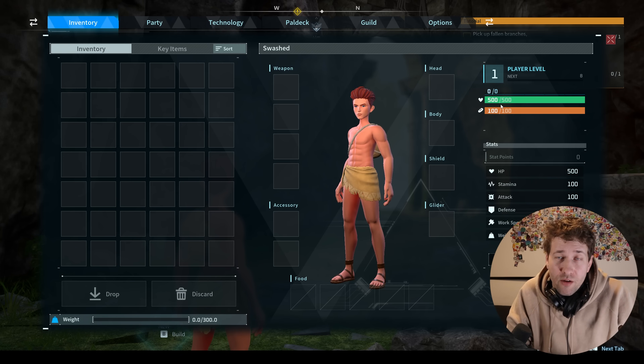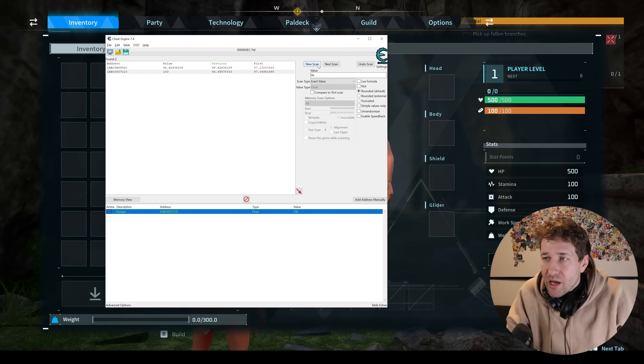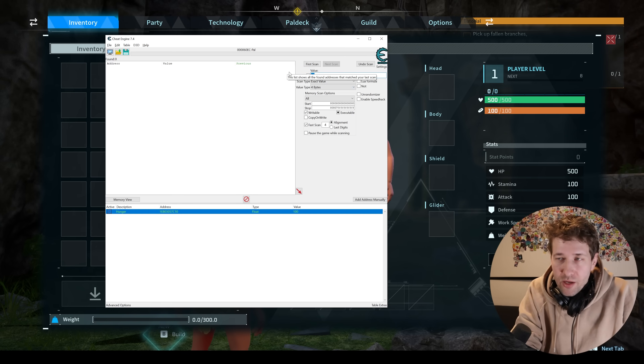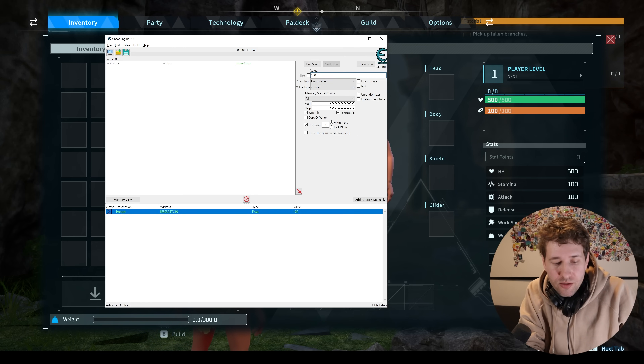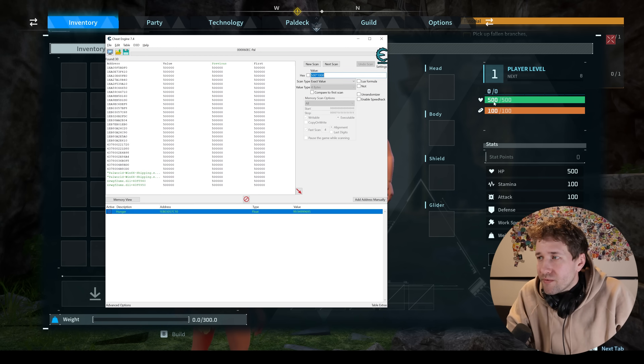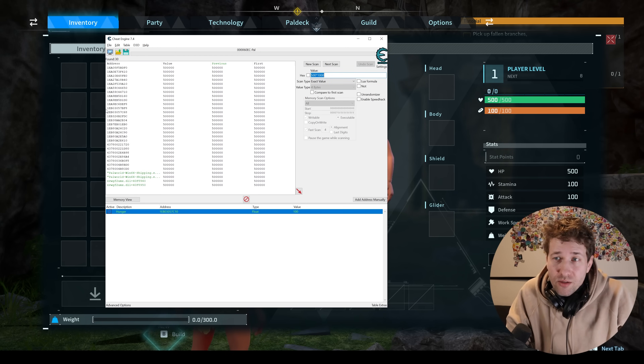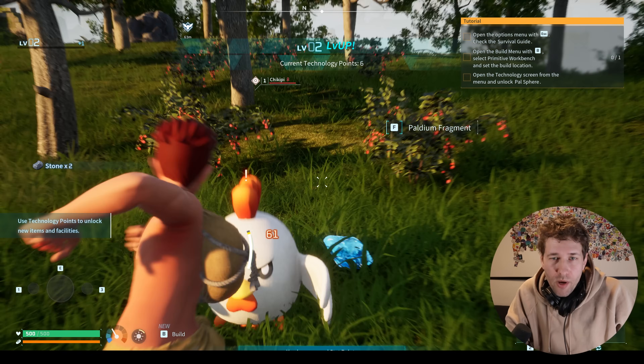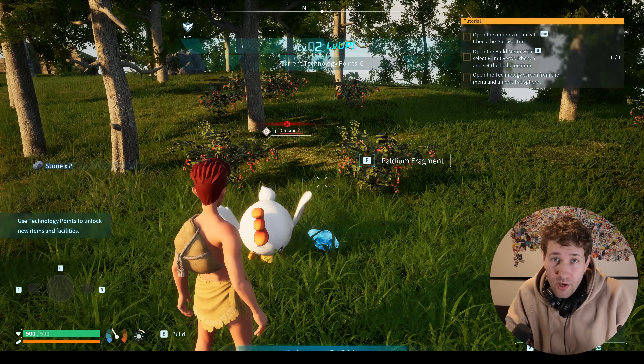Next, we're going to give ourselves infinite health. Our health is 500, so we need to scan for that value. The way this game handles your health, it's stored as a four byte value type, and you take whatever your health is and multiply it by 1000. So we're going to scan for 500 times 1000, or 500,000. Now we're going to get into combat so we can lose some health.